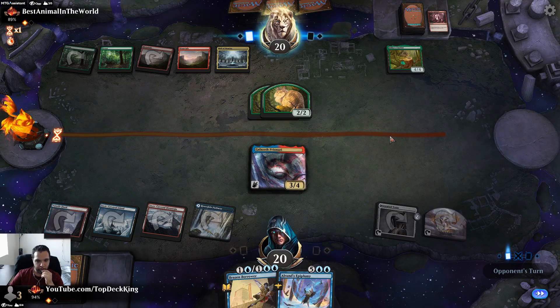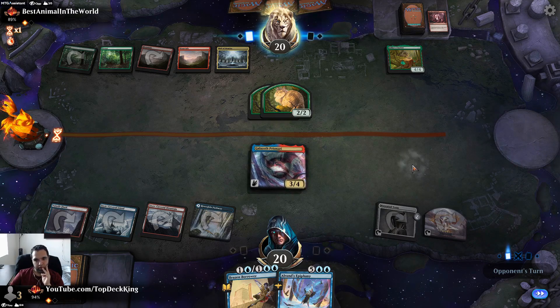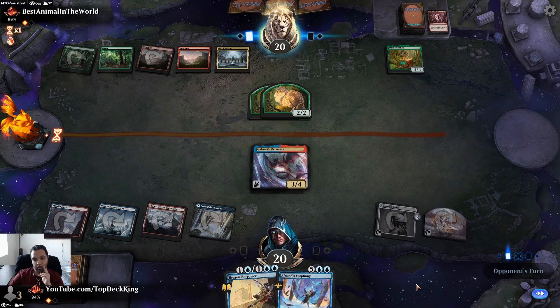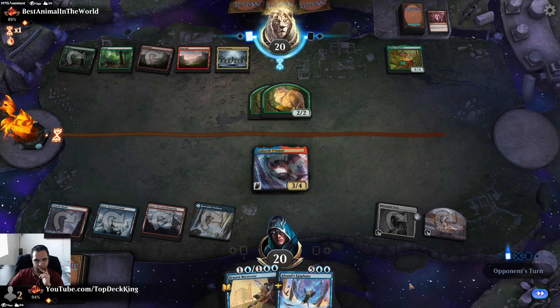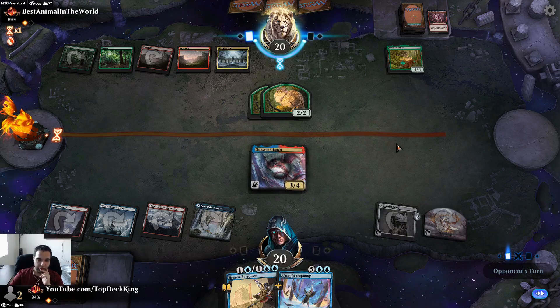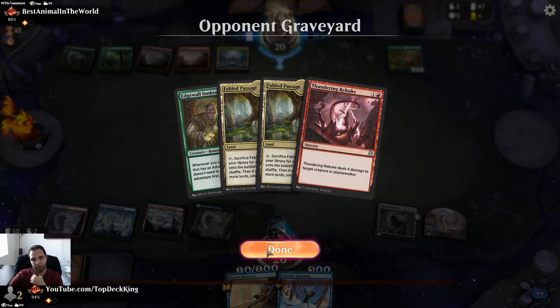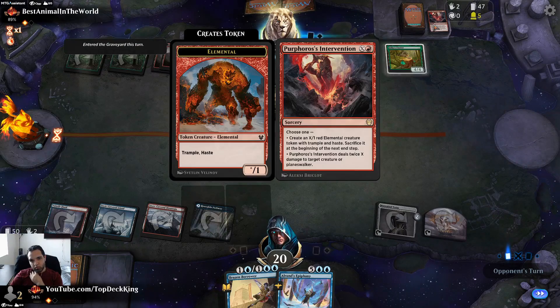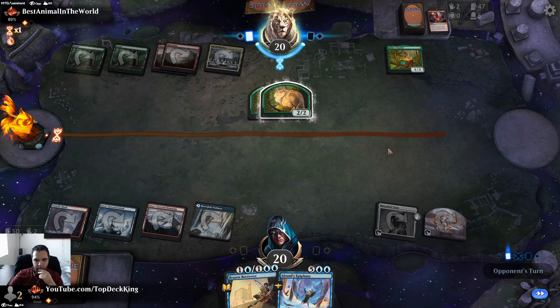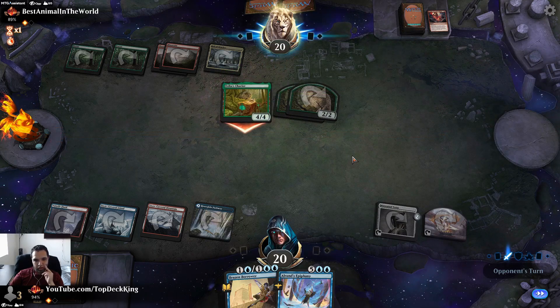He could put a counter on Chariot since he cast an instant, but I don't know what he has so it's hard to say. If he has another removal spell that would be really bad — then he can animate and create another 2/2. We're taking four and he's creating another token.